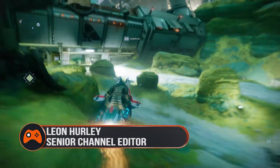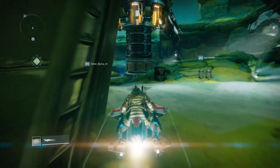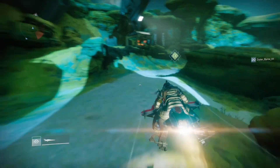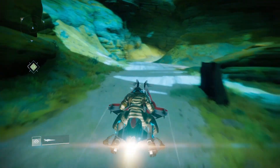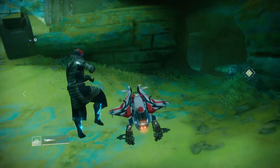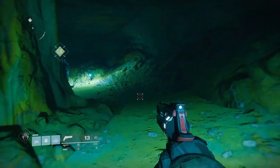If you've visited Xur on Io before, then you'll know where he is. Head straight through the opening on the wall you'll see ahead of you and follow the road around, past the little hut on the left and hang a sharp left past these rocks. You'll see a cave on the right, so head in and go to the back right corner where you'll find Dark Zoidberg shuffling about.